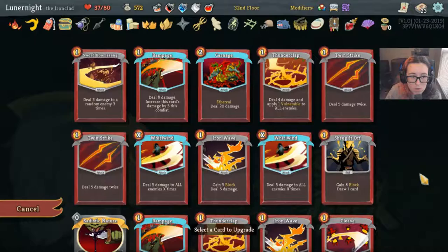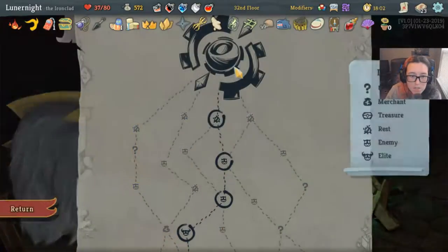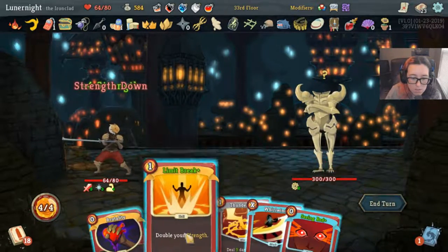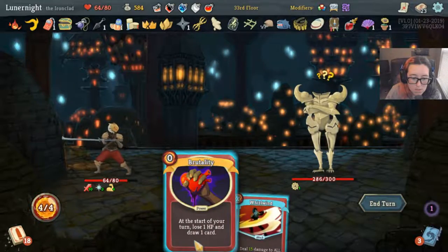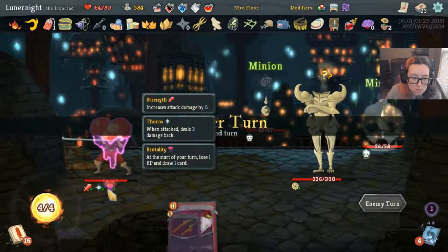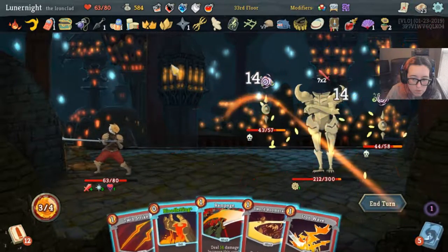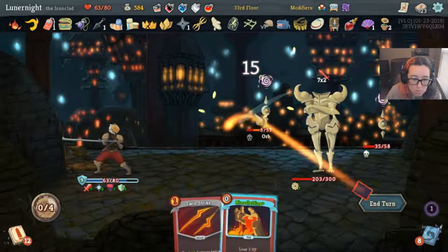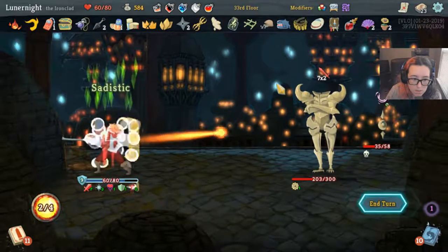Submit the card, let's upgrade Whirlwind — very nice. Not sure how I feel about that. Let's see — start with Cleave, go ahead and Iron Wave, Sword Boomerang, Rampage. Sadistic Nature — my turn.